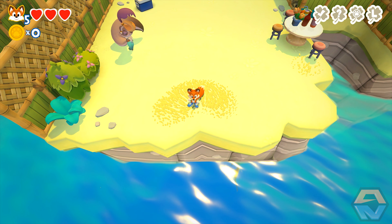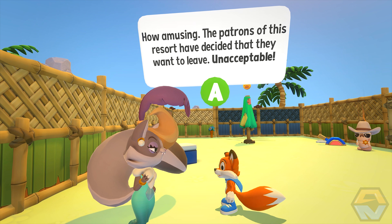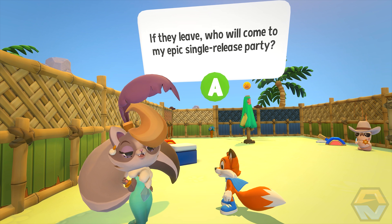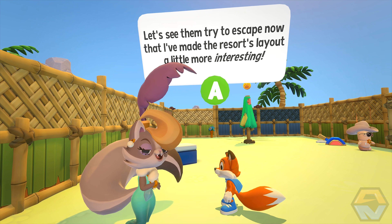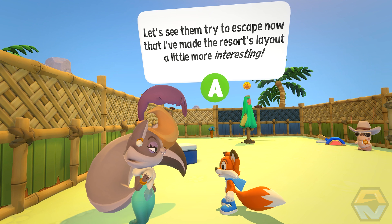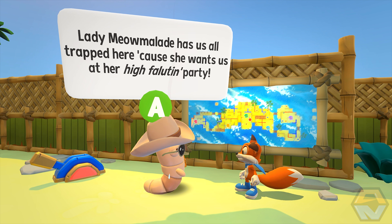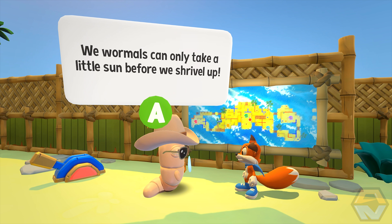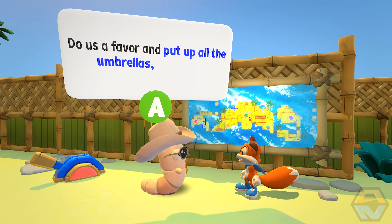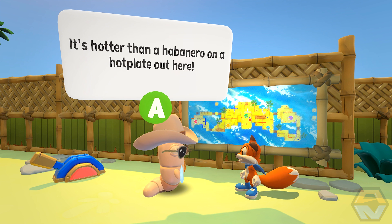Okay, we've arrived. Lady Meowmalade says: 'How amusing, the patrons of this resort have decided that they want to leave. Unacceptable! If they leave, who will come to my epic single release party? Let's see them try to escape now that I've made the resort's layout a little more interesting.' A Wormals says: 'Lucky, you're a sight for sore eyes. Lady Meowmalade has us all trapped here because she wants us at her highfalutin party. We Wormals can only take a little sun before we shrivel up. Do us a favour and put up all the umbrellas, would you? It's hotter than a habanero on a hot plate out here.'